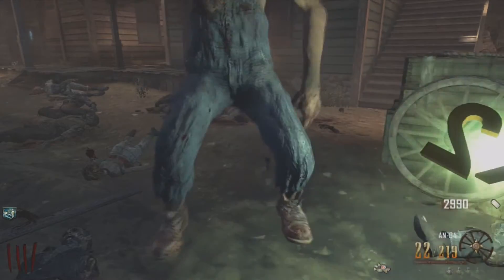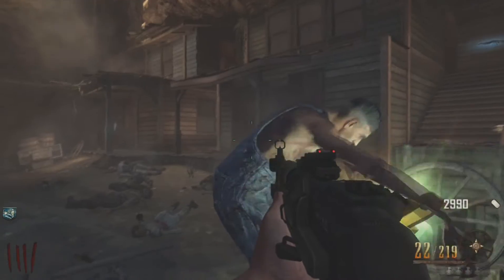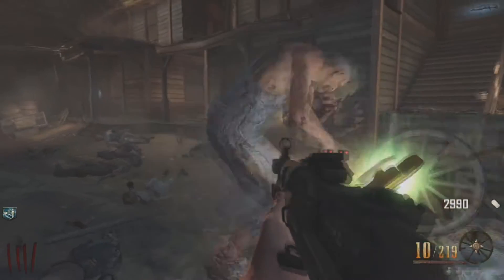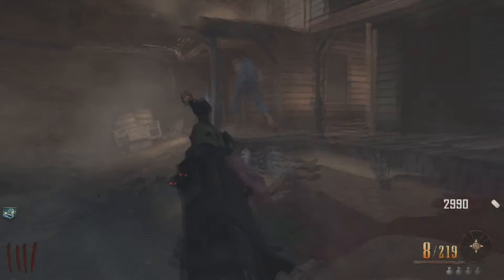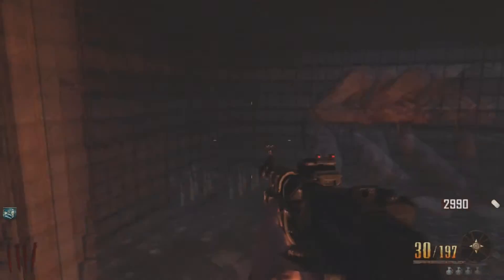I'm just going to show you again here with a bit more footage of the double points — obviously the nuke is still there as well. You just shoot him as he's changing it and he'll run off to his cage. What you want to do is get your teammate with the boo so he doesn't lock himself back up, so you can get him straight back out again.